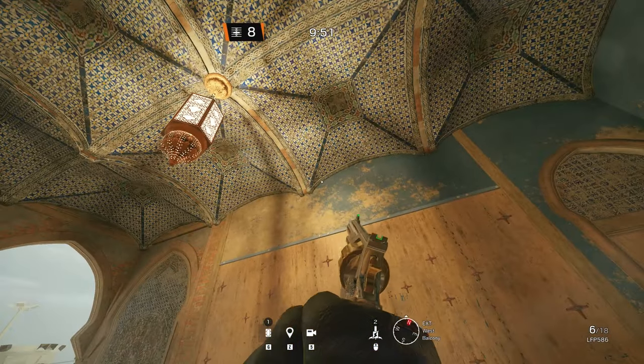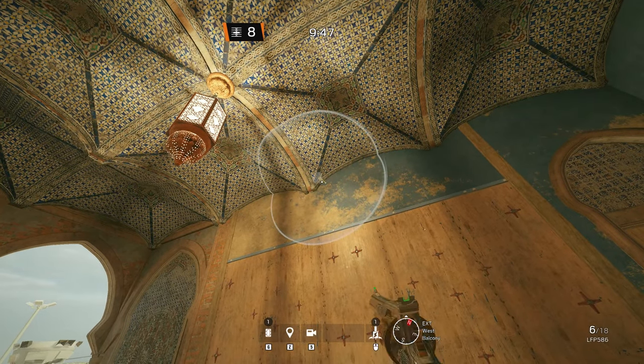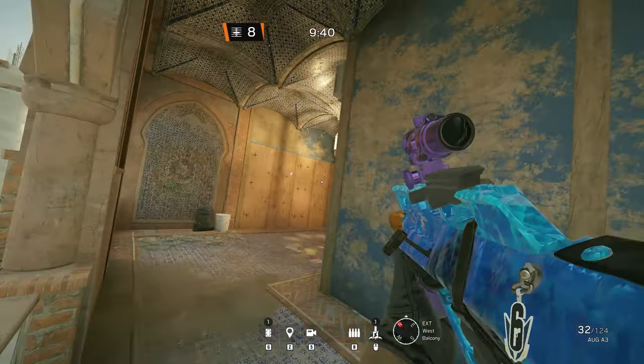On Body, I've got one electroclaw which is kind of visible, but enemies won't expect it to be there. Place it on the outside of the wall on these decorations here — it blends in a bit with the wall due to the colors.